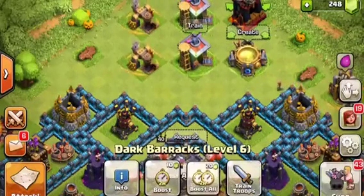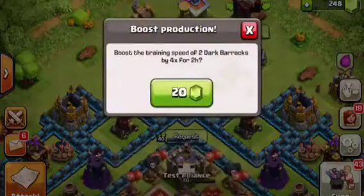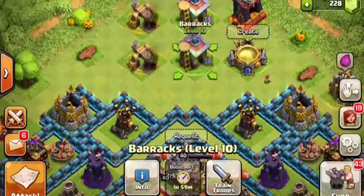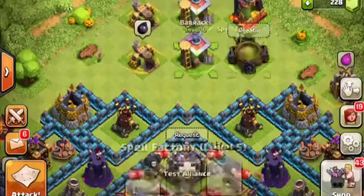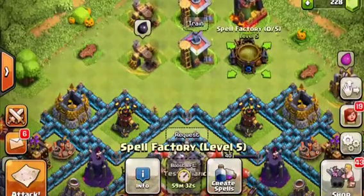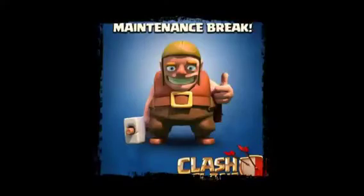But wait, there's more. Have you ever had those days where you've just boosted your barracks, you're one hour into your two hour spree, and all of a sudden a maintenance break comes up? You get kicked off and your boost carries on going. You come back on an hour later and you have wasted 10 gems on that boost. Well, that is not going to be a problem anymore.